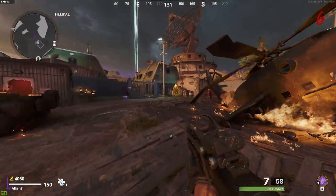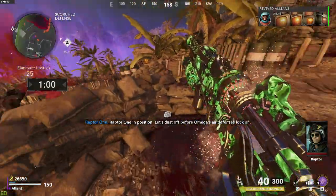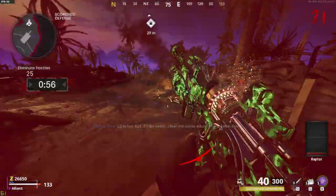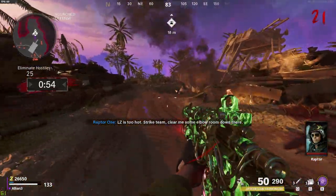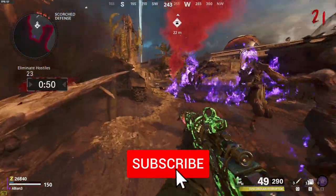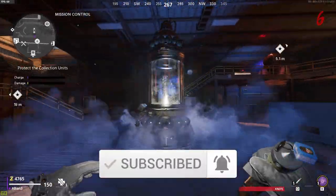Hey, what's going on guys, welcome back to another video. As you can tell from the title, today I'm going to be showing you how to get the Ray K-84 wonder weapon on DLC 1 Firebase Z. If you find this helpful, don't forget to leave a like and subscribe.